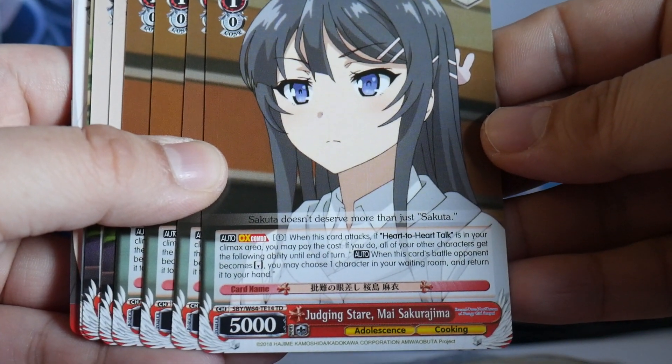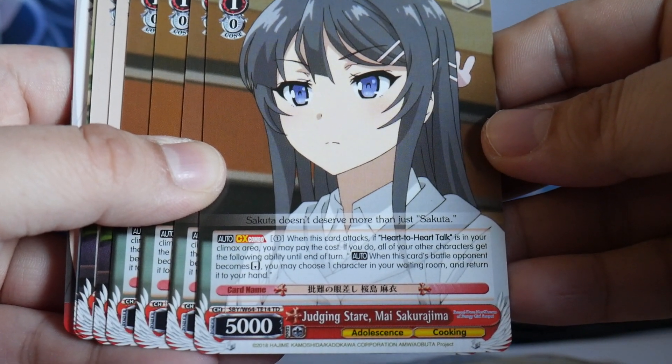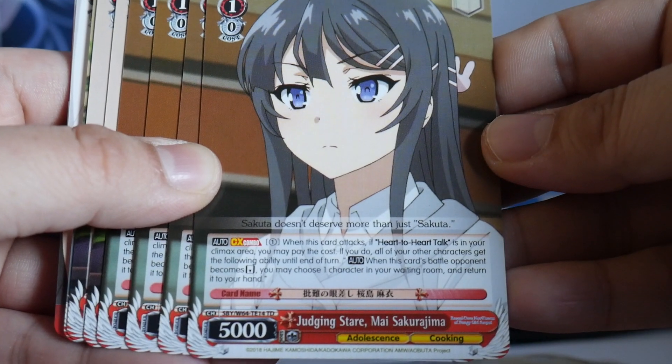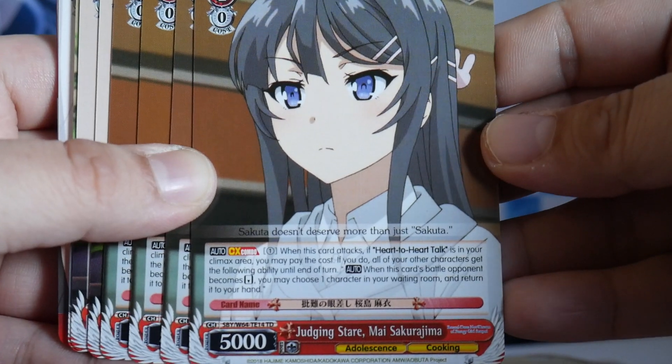Four copies of 1-0 Judging Stare Mai Sakurajima. When this card attacks, if Heart to Heart Talk is in your climax area, you can pay 1. If you do, all your other characters get the following ability: when this card's battle opponent is reversed, you can choose one character in the waiting room and return it to your hand.